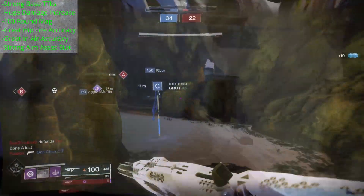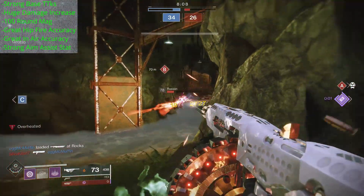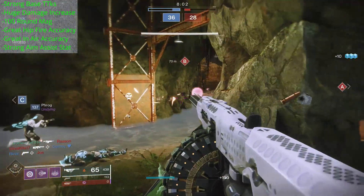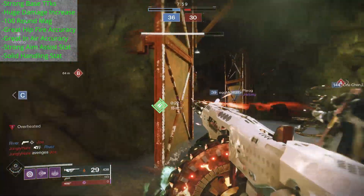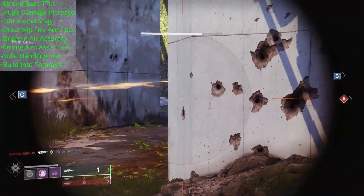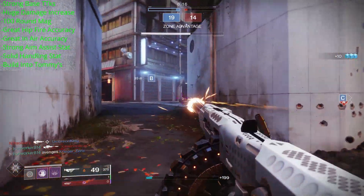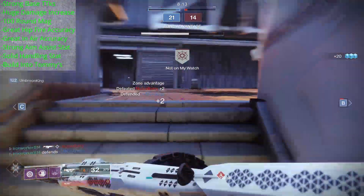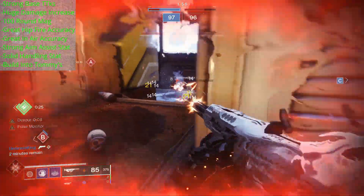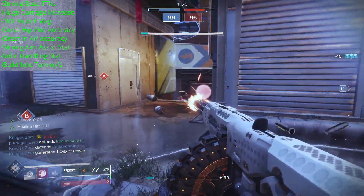Tommy's carries an aim assist value of 81, which is very strong for an auto rifle, adding a good bit of bullet magnetism and increased reticle stickiness for controller players. We also have a respectable handling stat, so it can serve as a decent swap weapon for cleaning up kills. Just like in PvE, look at exotic armor pieces and subclass synergies to boost your survivability — for example, Bottom Tree Voidwalker with the Devour perk gives health back after every kill when Devour is active.